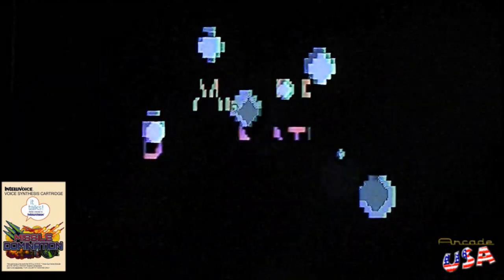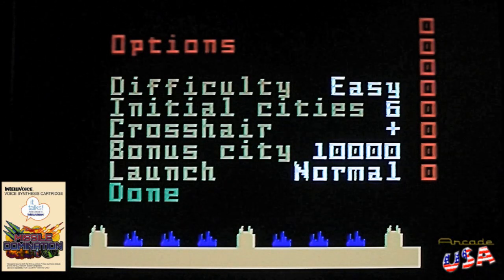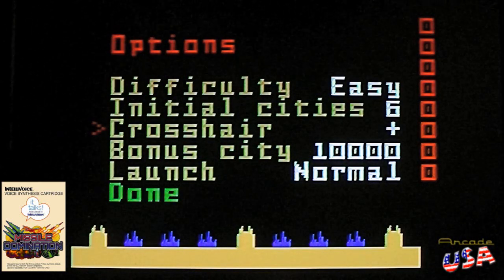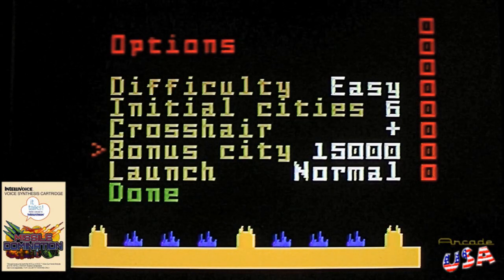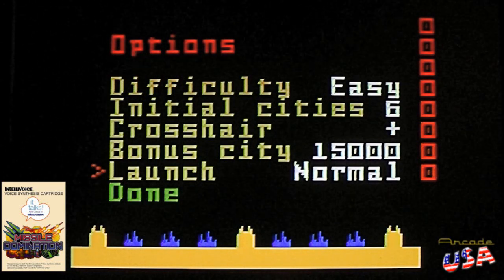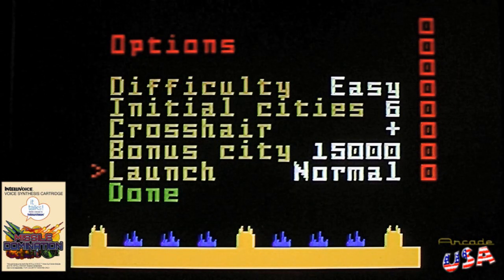That is so cool, and yes it does use the Intellivision disc as well. So we have an option screen here — press number five for options. We can select our difficulty: hard or easy. I'll put it on easy because I can't play games too well. Initial cities you can set to four, five, or six. You can also choose what type of crosshair you have, like an X or an O — I'm going to stick with the plus sign.